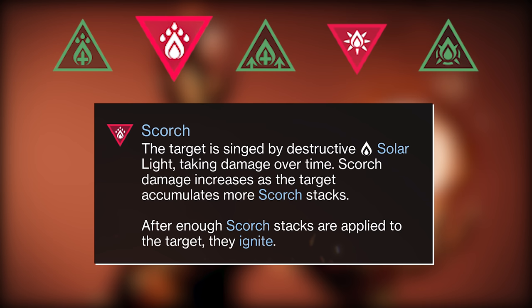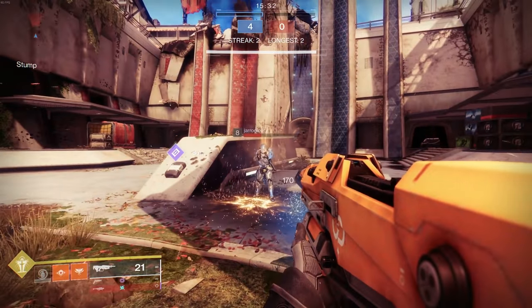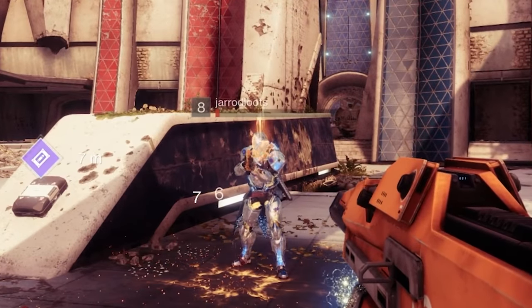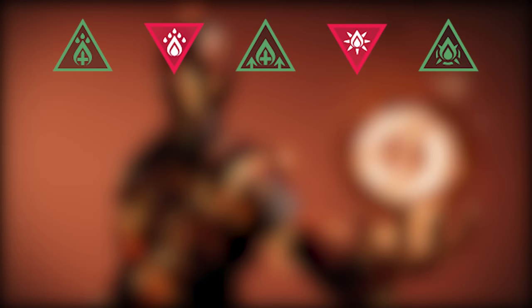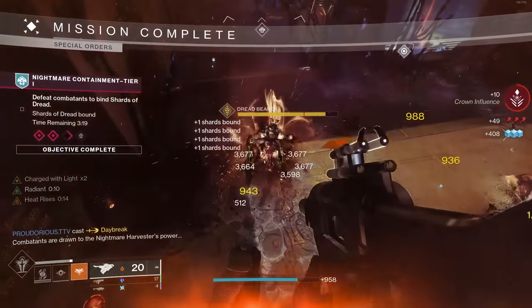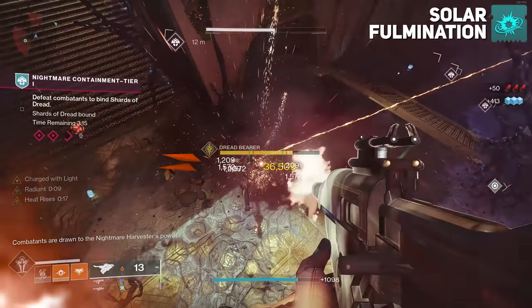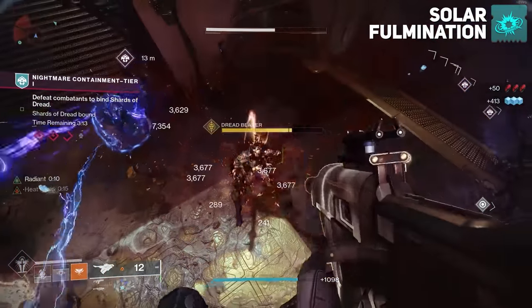After enough scorch stacks are applied to the target, they ignite. Scorch will not kill enemies — their health will stay at a sliver unless the target ignites, which brings us to Ignition. This is the large solar explosion that we're always trying to get. It deals damage in an area around the target and is a pretty good chunk of damage. There's also an artifact mod that increases both the radius and damage of ignition, which we'll be testing soon.